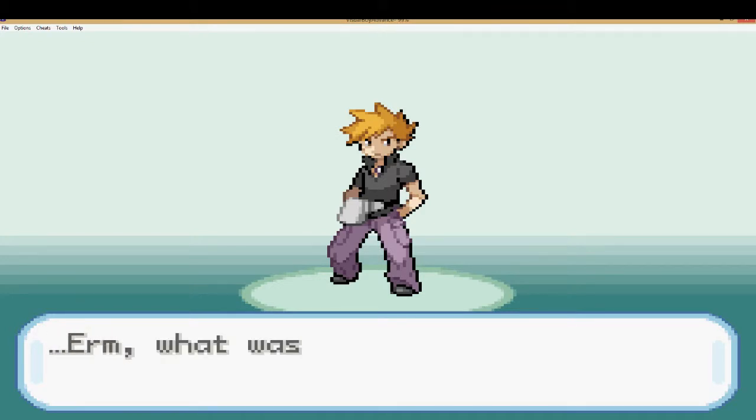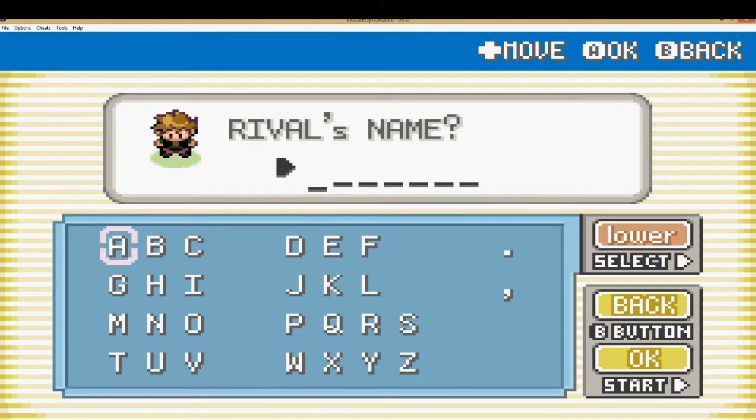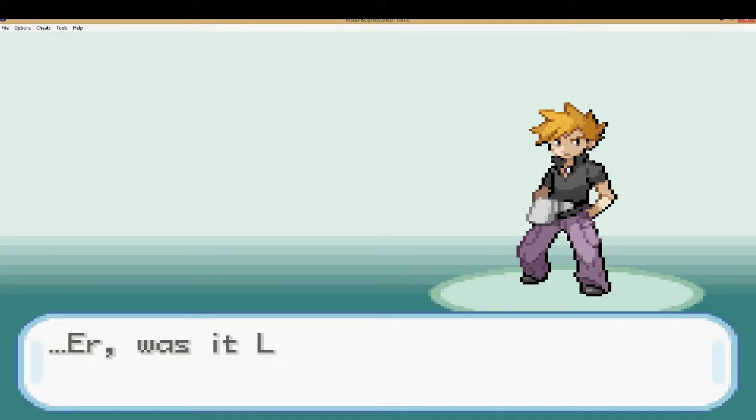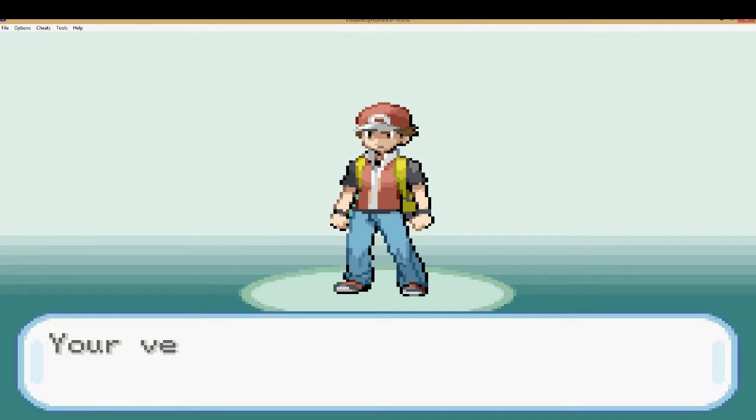My character name will be Logan, and I'll name the rival. I usually name him Liver because rival backwards is technically Lavir, but I think Liver is funnier and Lavir doesn't sound cool. So we're going to go with Liver. That's already kind of a food too, technically — Liver on an animal, maybe.